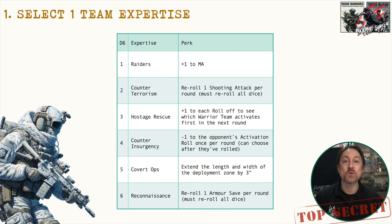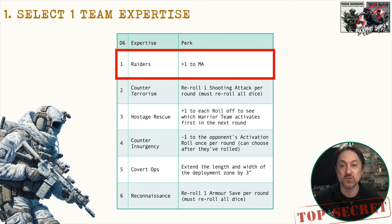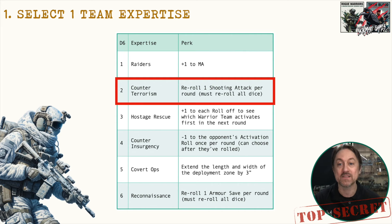First, we select our team expertise — this is really going to shape how your team performs. There are six expertises altogether; you can roll randomly or choose. Each brings something different, including an expertise and a perk — an ability that enhances the performance of the team and warriors within it. First up is Raiders, all about getting quick and assaulting the target: you get plus one to your movement allowance for a nice fast team. Then there's Counter-Terrorism, where you can re-roll one shooting attack per round — you have to re-roll all the dice in that attack — symbolizing how good they are at close combat and clearing rooms.